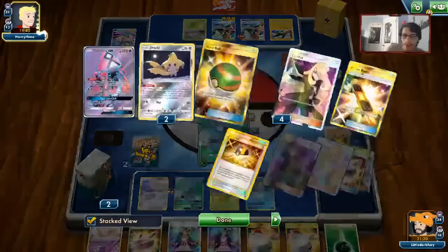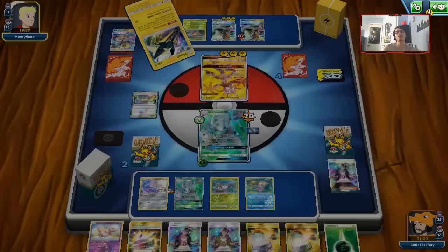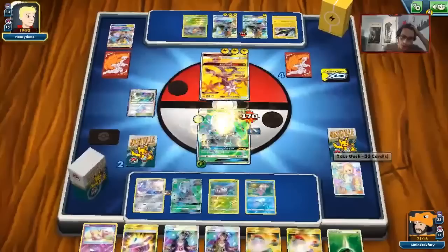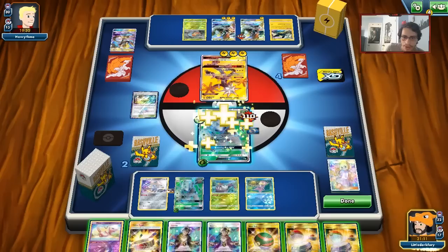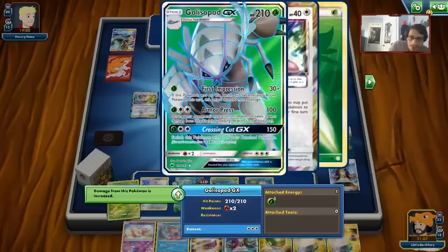That is Glissapod, guys — still fun to play. He's going to do some chip damage, which will prolong the game, but we have enough Guzmas to knock out the Grubbin and the other Koko. We'll play Life Force, use our Busted Card, Guzma the Koko, give him the well-played — and that is going to be game. GG to my opponent.